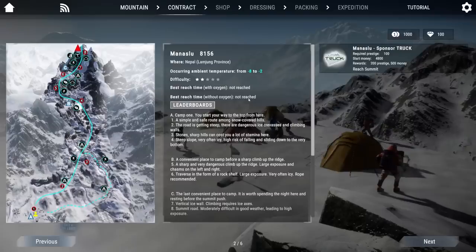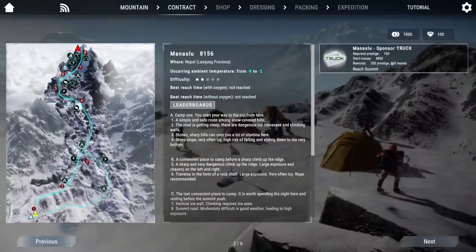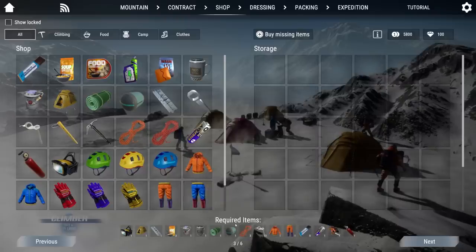Where this game is really cool, in my opinion, is in the prep. I feel like if you are mountaineering, prep is a big part of it — I mean, you don't want to forget something, because you'll freaking die. The prep stages before the mountain is one of the coolest things about this game. So we actually do have sponsors — a truck is sponsoring me, how exciting. It also gives us suggested or required items — it is required, or we probably die.